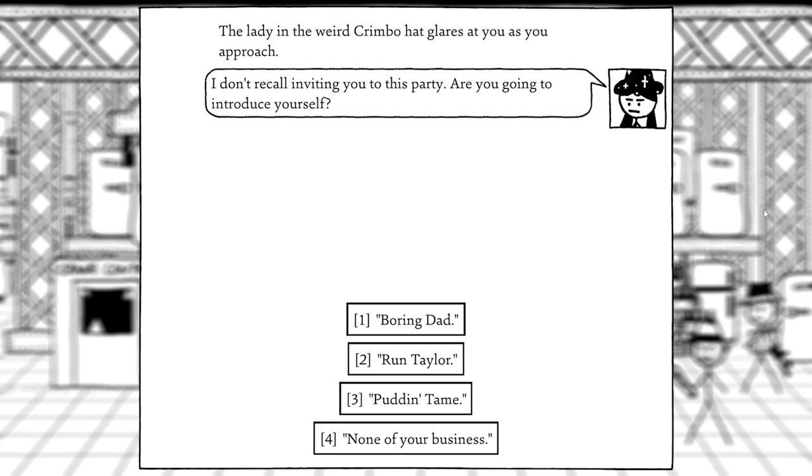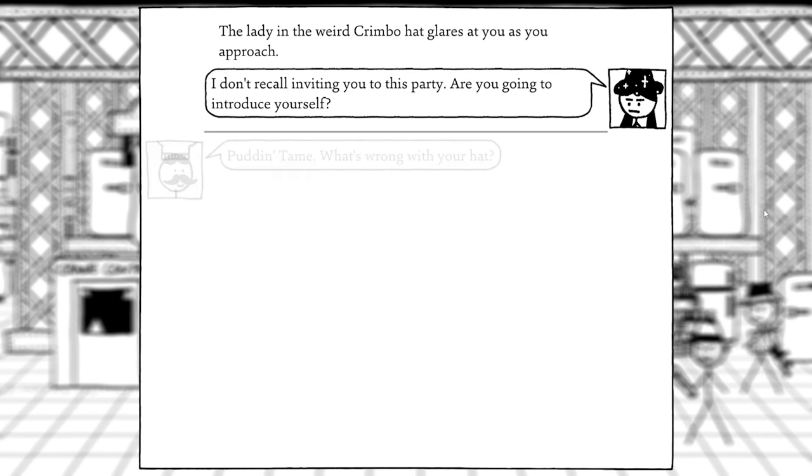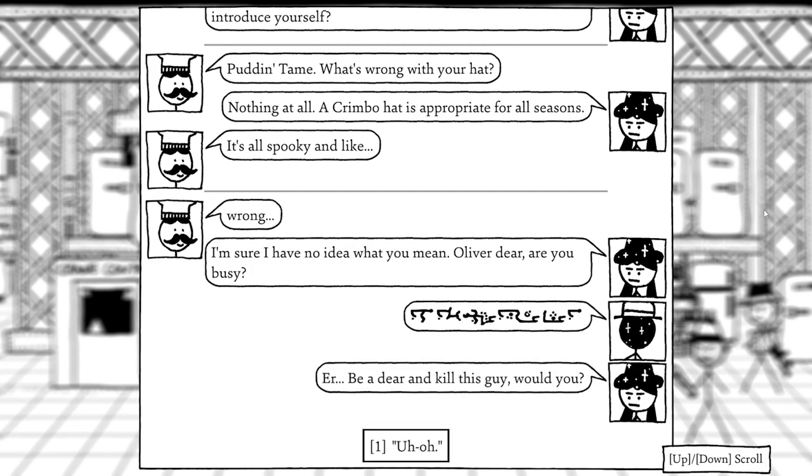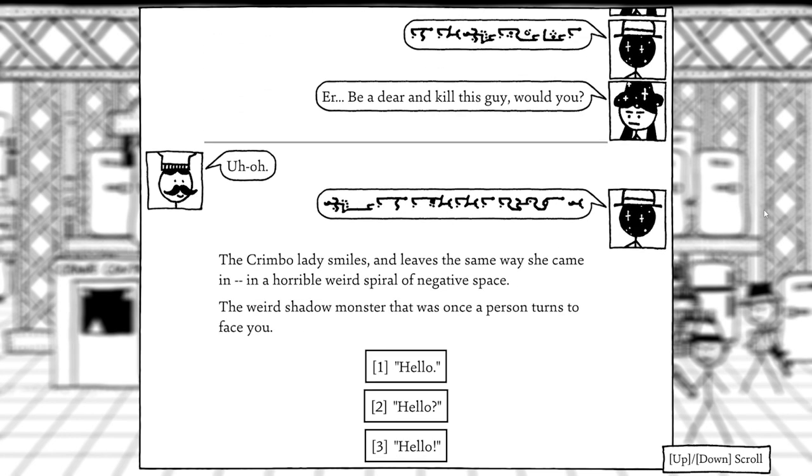A lady in a weird Crimbo hat glares at us as we approach. She introduces herself and asks our name: we say 'Puddin' Tame.' She comments her Crimbo hat is appropriate for all seasons. She then addresses someone named Oliver, telling him to kill us. The Crimbo lady smiles and leaves through a horrible weird spiral of negative space. The weird shadow monster that was once Oliver turns to face us, shadows gathering around him in abstract, menacing shapes.